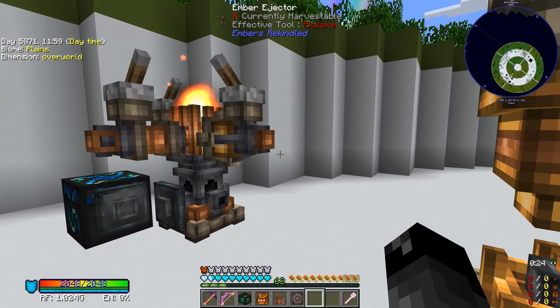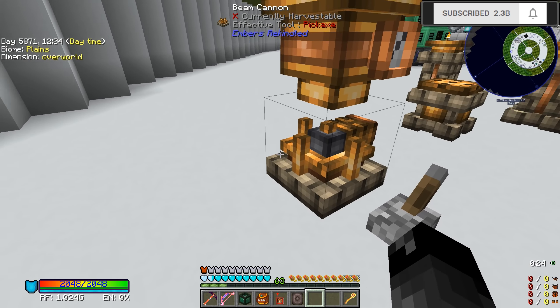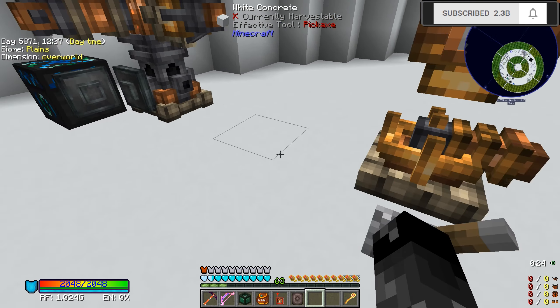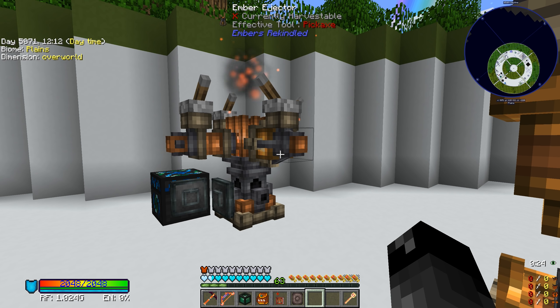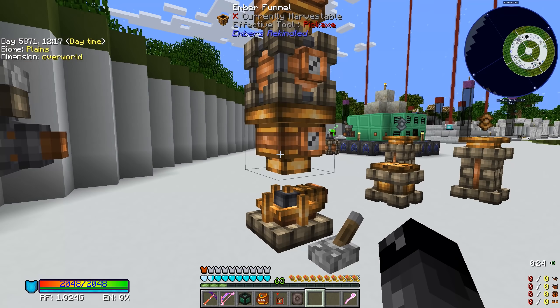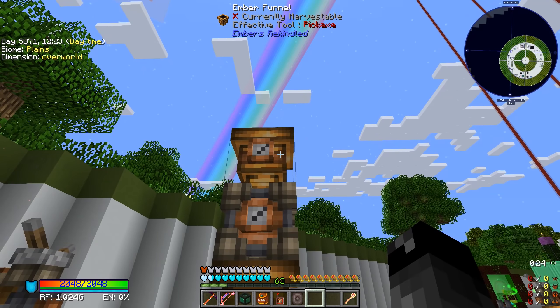Essentially it acts like the ember receiver. We have the ember emitter and the ember receiver. I found out that there are ember ejectors — these transfer 10 times more ember per burst than the ember emitters. So these are way better, and they connect to the ember funnel, which can receive a lot more.